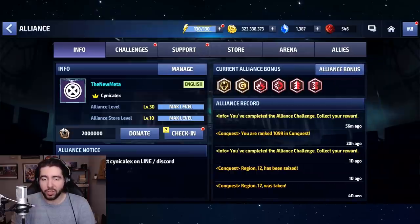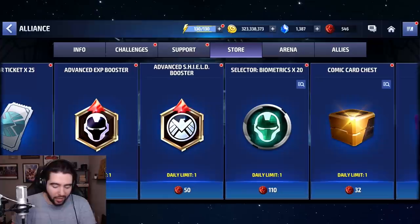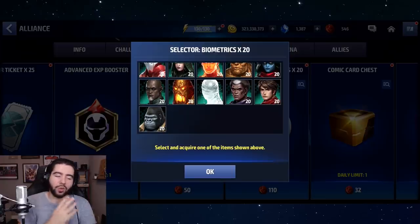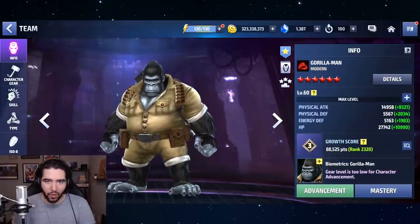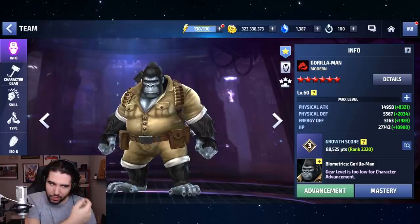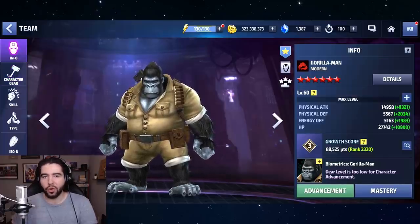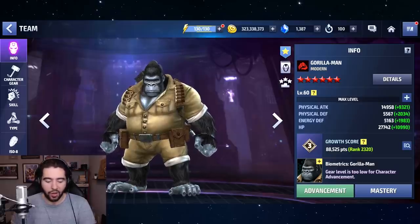You basically just have to get your hands on some biometrics — whether you're getting them from Shadowland, login events, or the Alliance Store. Get yourself some biometrics and you will be able to unlock him. Because he's so easy to unlock, like someone like Swordmaster, you don't want to use rank-up tickets, mega rank-up tickets, or mega tier 2 tickets unless you've got dozens of them, because they're much better saved for characters like Slapstick and rarer characters in the game.